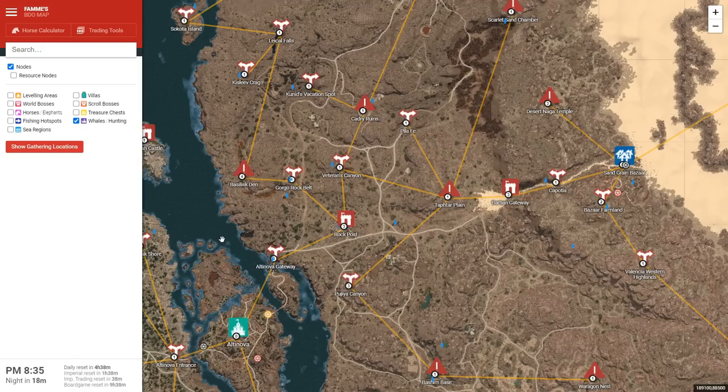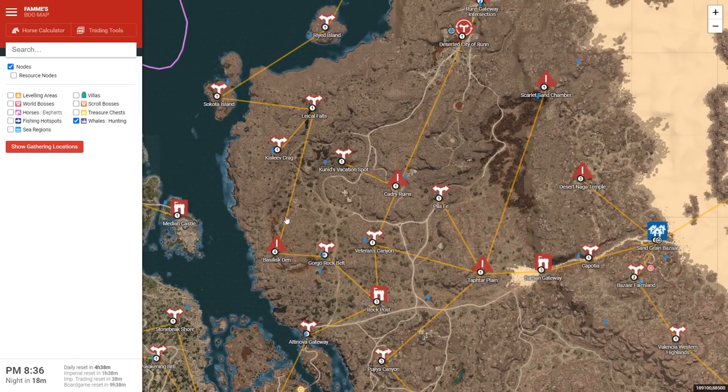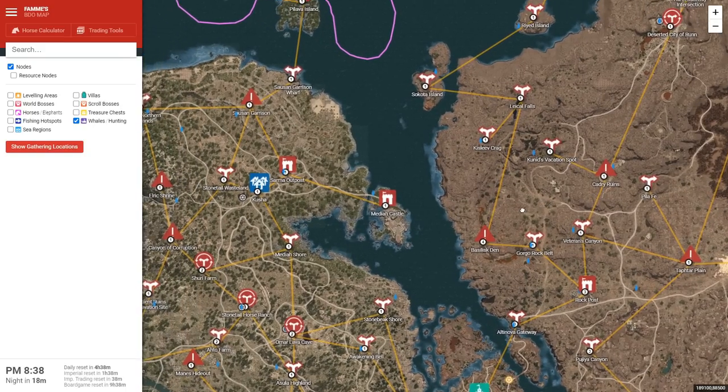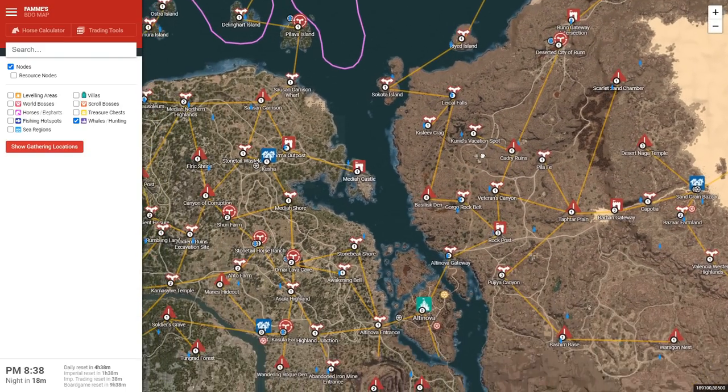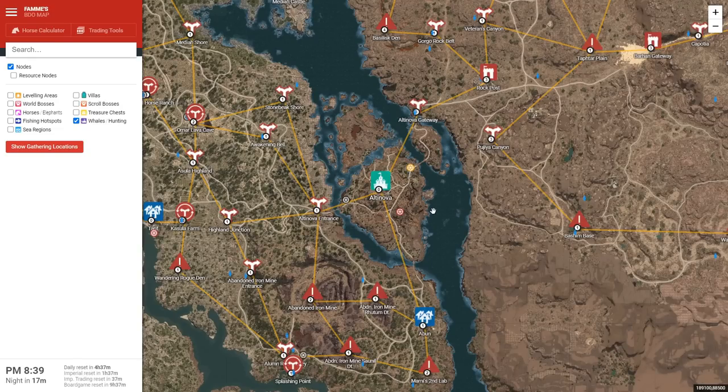Swinging over to the east of Altanova — if you come up Altanova Gateway and Rock Post, you get two options: Gorgo Belt and Veterans Canyon. I pick up both of them because Elder Tree Sap is one of the three high-demand saps and definitely worth investing into. Along with those, you can go a bit further north to Lacial Falls or Kunid's Vacation Spot for Purified Water and Bag of Muddy Water. Bag of Muddy Water is used for Tier 1 barters and Purified Water is used for alchemy — both eventually sell. Prioritize Elder Tree, Acacia, and White Cedar Sap before getting into those.